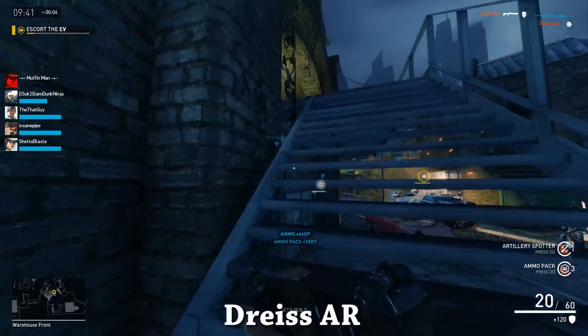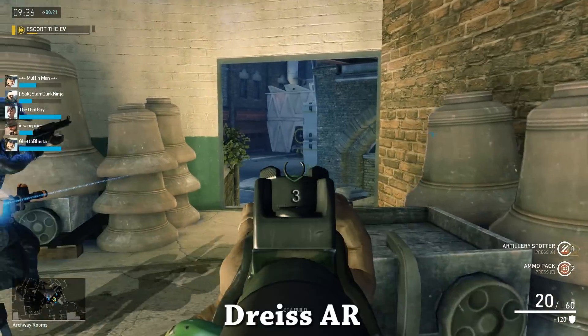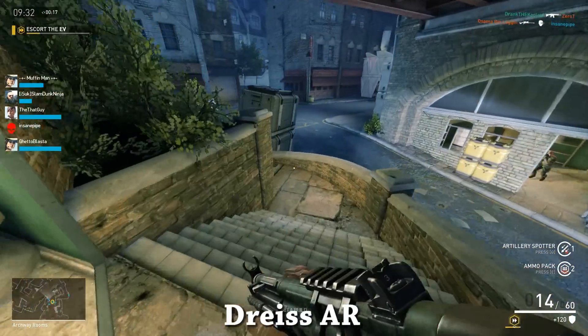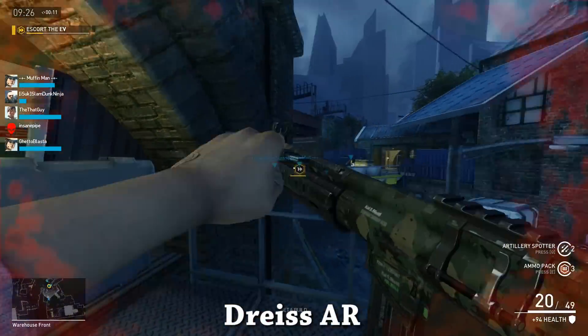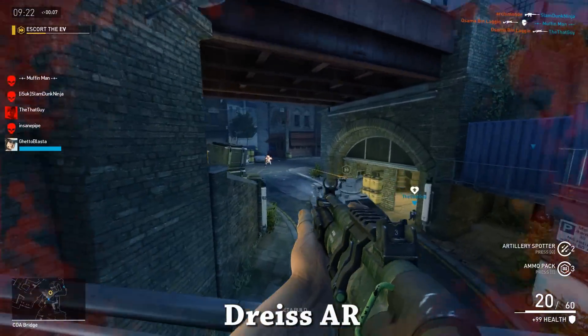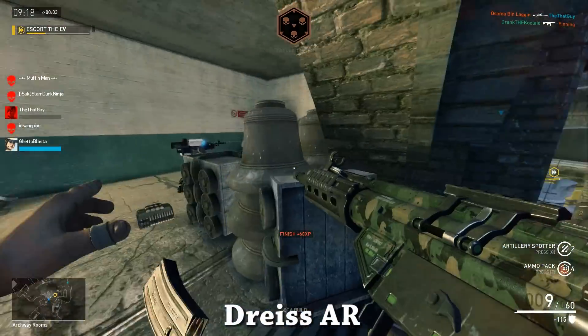The Drice does 25 damage per body shot at a rate of fire of 300 rounds per minute. It also has a 20-round magazine that reloads at a speed of 2.2 seconds. From some light testing, the Drice appears to have little or possibly no side-to-side recoil. Instead, it does have a decent amount of vertical recoil, and we all know that vertical recoil is probably the easiest to control and counter, so it's not too bad.